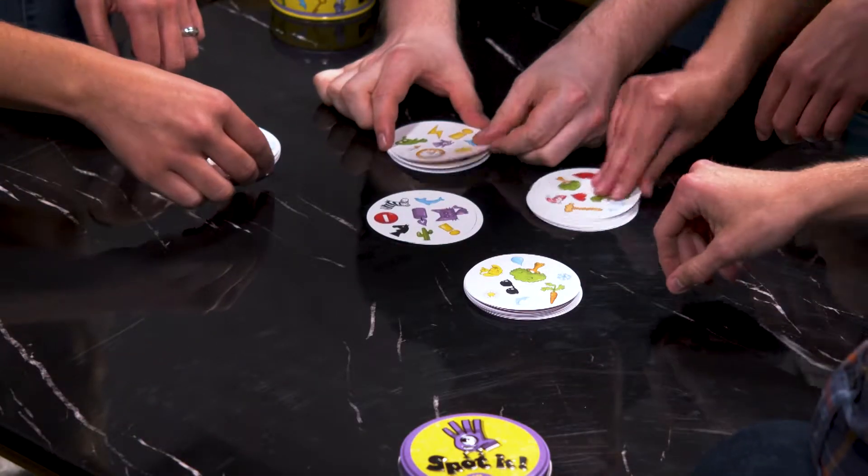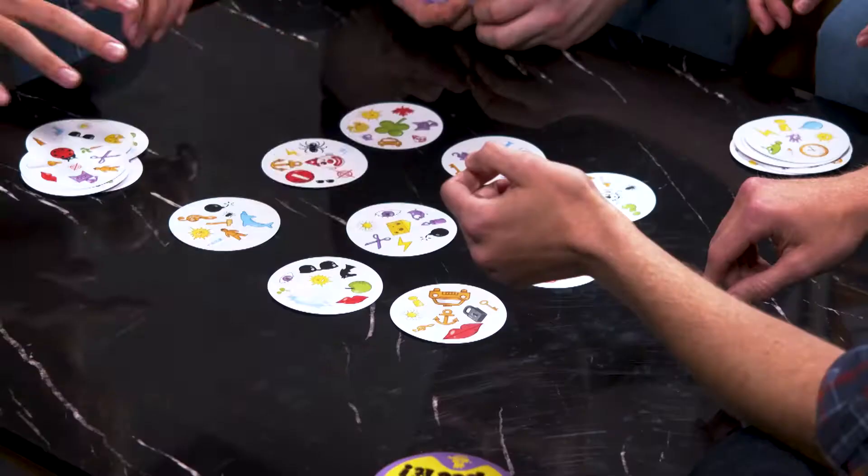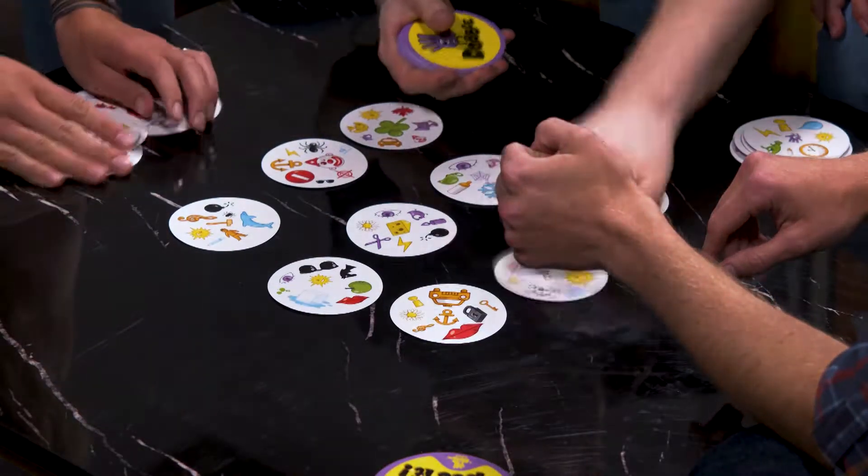Hammer. Cactus. Candle. Exclamation mark. Collect the most cards from a set of nine. There's a key. Or, put your cards in the middle of your opponent's pile.